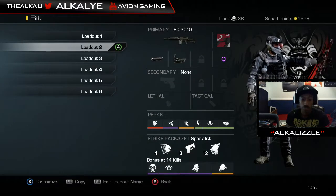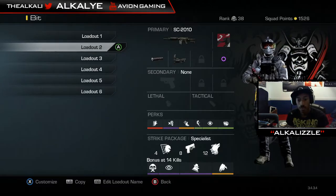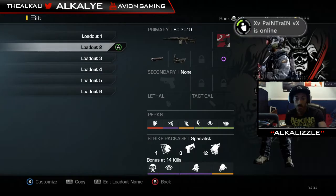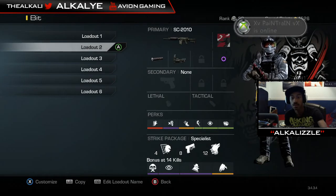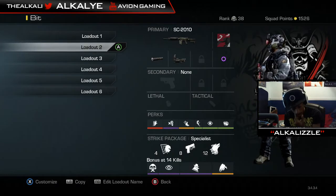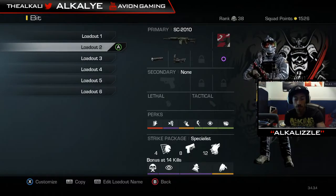My SC class has Specialist on it. It has a red dot silencer and the same perks as the Honey Badger class. For Specialist I'm running Off the Grid first, then Quick Draw, and then Stalker. I recently put Stalker on because the SC gets outshot by a lot of weapons — especially the Remington and MSBS, which I come across a lot. Stalker helps outshoot them.